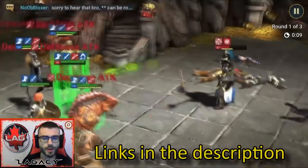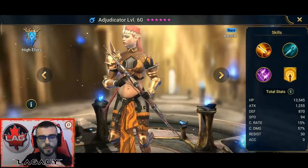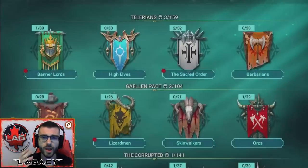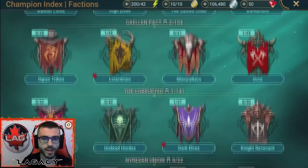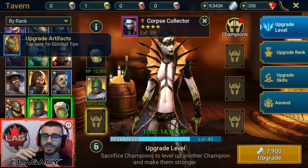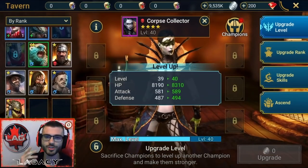I don't know about you guys, but when I was growing up, I always loved to collect stuff. And it all started with Pokemon — the whole gotta catch 'em all mentality. Well now, Raid Shadow Legends has almost 500 champions to collect, upgrade, endless artifacts, and over a billion different team combinations to try out. This game literally has years of content and will really scratch that collector's itch.